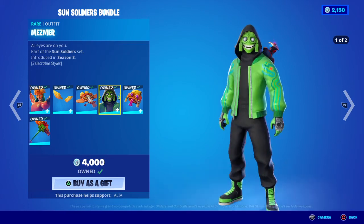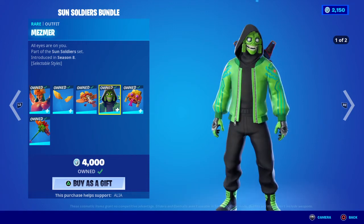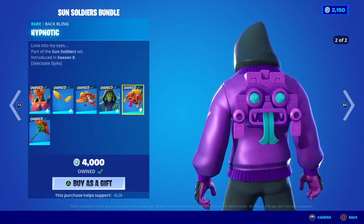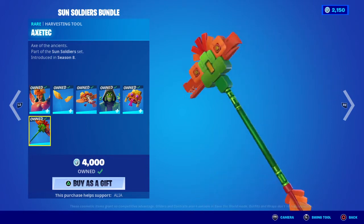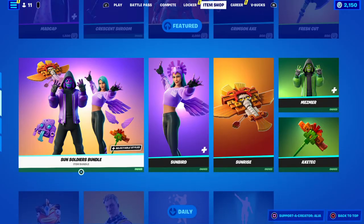Moving on to the male skin, we have the Mesmer — all eyes on you — part of the Sun Soldiers set, two selectable styles: the default sun version and the purple variant. Moving on to the back bling, we have the Hypnotic — look into my eyes — again two selectable styles: purple and sun default. The last item in the bundle is the harvesting tool, the Axe of the Ancients — we've got a crocodile and what looks like a bald eagle or vulture, which is pretty damn cool.